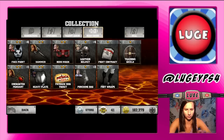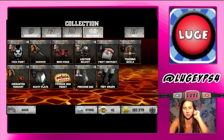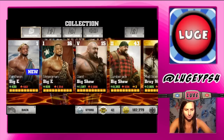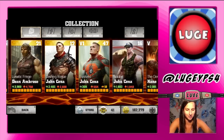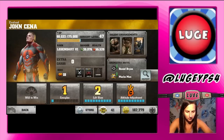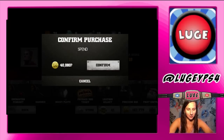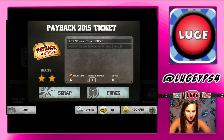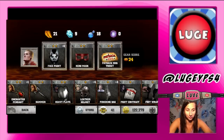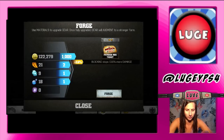Here are my gear cards in my collection. I was thinking about purchasing the third gear unlock for John Cena — let's do that. Let's find John Cena. Legendary six, all right. I'm going to unlock this — 40,000 to unlock. I'm nervous, it's a lot of money to unlock a gear. We'll confirm it. I wanted to put this payback ticket there — blocking stops 10 more damage.